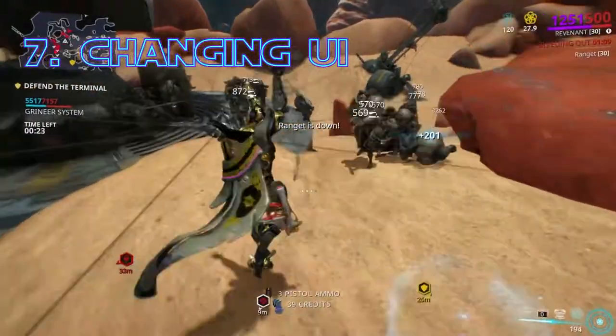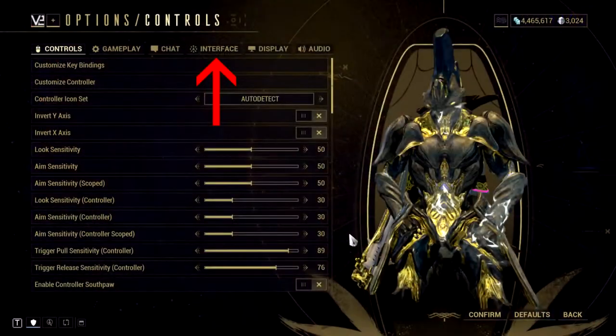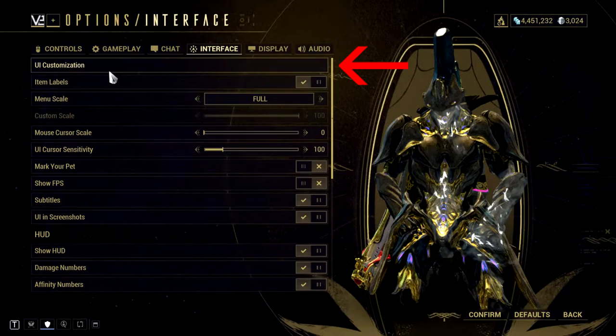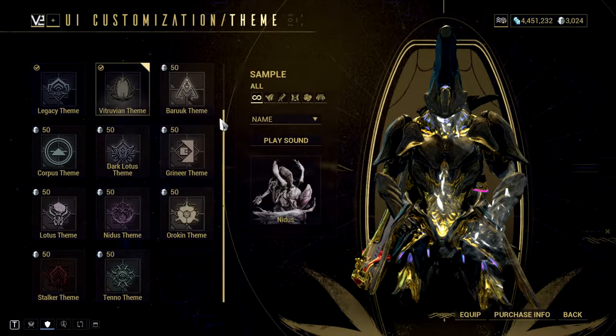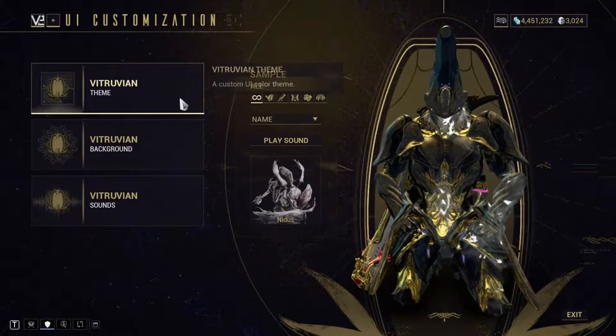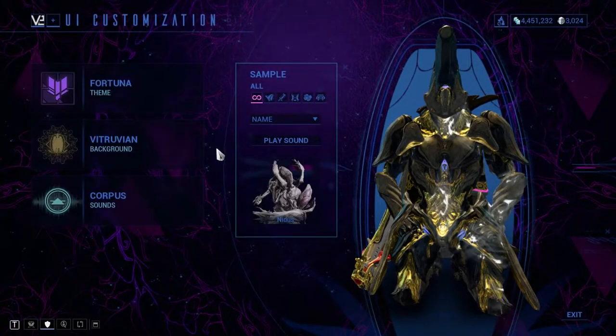Did you know you can customize your user interface, or UI for short? Just go to Options, then Interface, then Customize UI, and you'll see a bunch of options to choose from — some being unlocked and the rest costing Platinum to buy. My personal favorite is Fortuna 3 with the Vitruvian background and Corpus sounds.